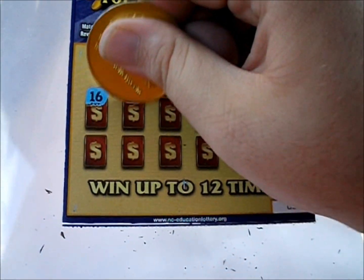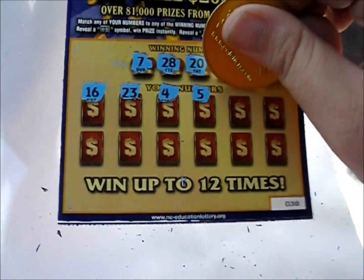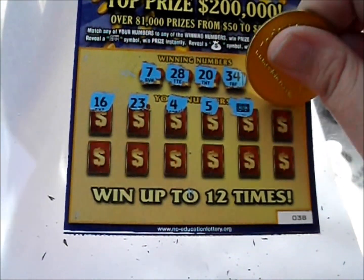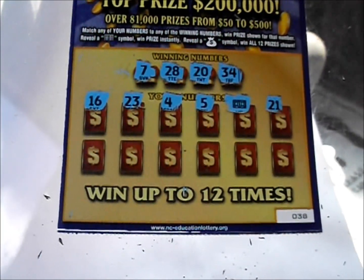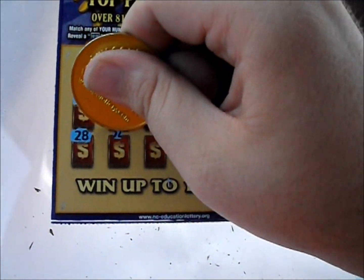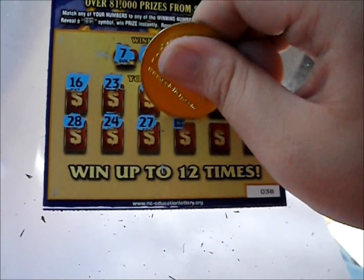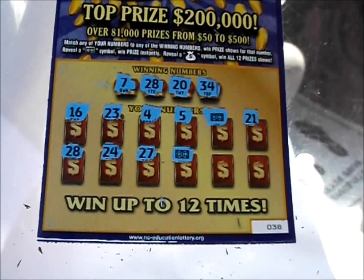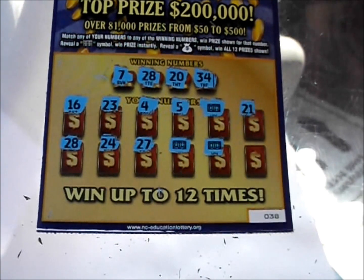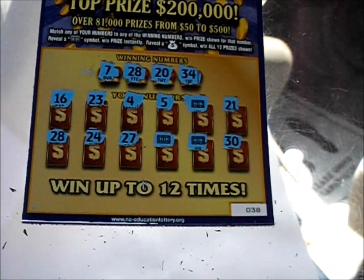There's a 16, 23, 4, 5 — yay, we got a bill symbol! Let's see if there's anything else. 21, 28, 28 — hey, we got a number match there! 24, 24, 27 — there's another bill symbol, three wins! And look at that, another bill symbol — four wins! And 30. So we got three bills and a 28.